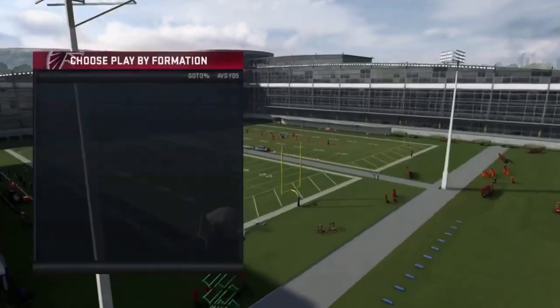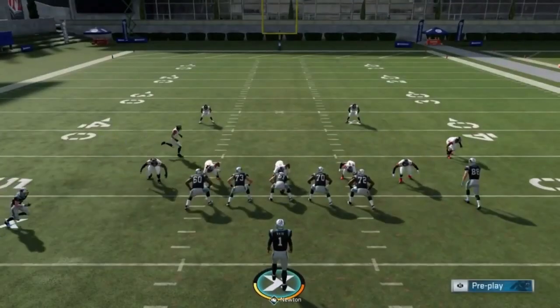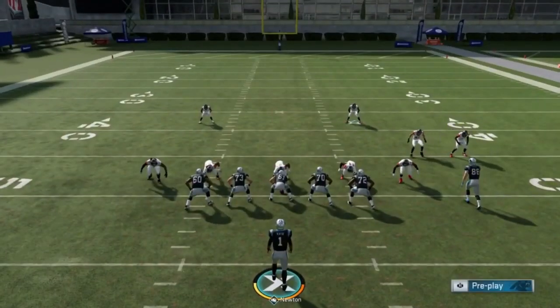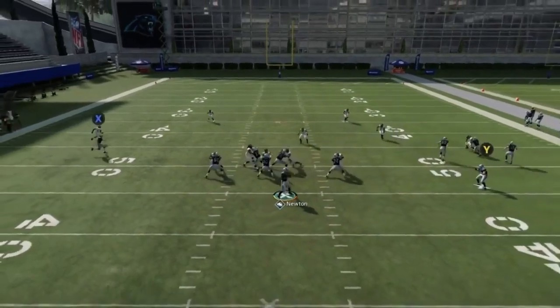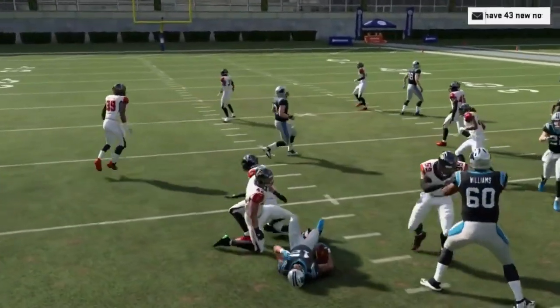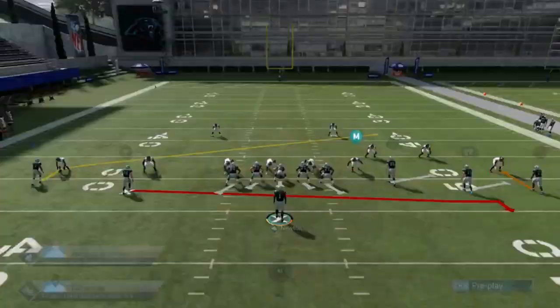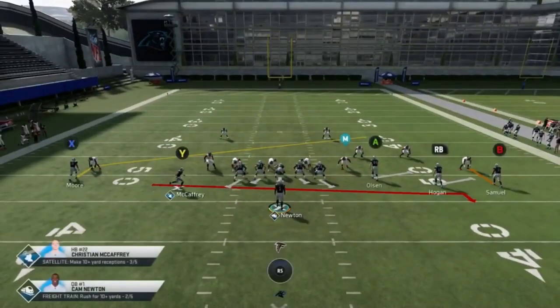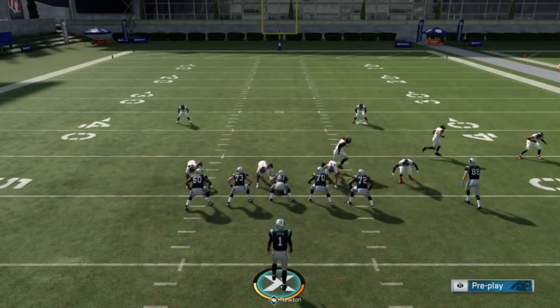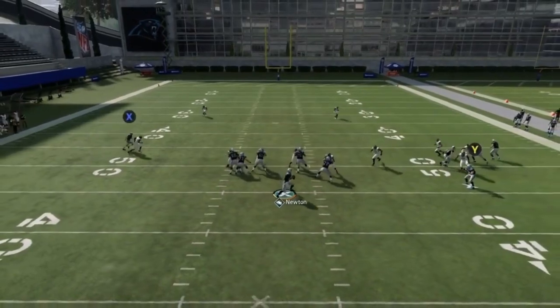Next we got the motion halfback screen. If they're running man coverage all you really have is the slant. If it's a zone coverage, hit the screenplay. You'll know the second you motion across what coverage it is — that's one of the beauties of this play.